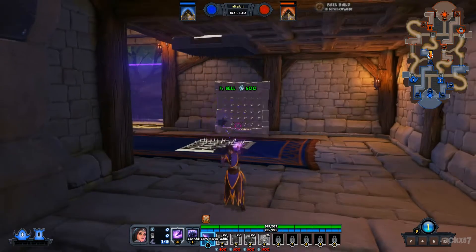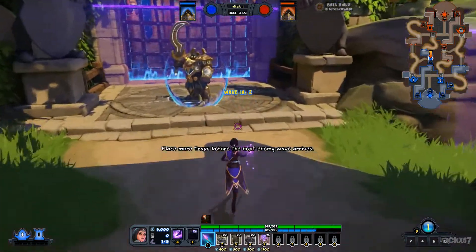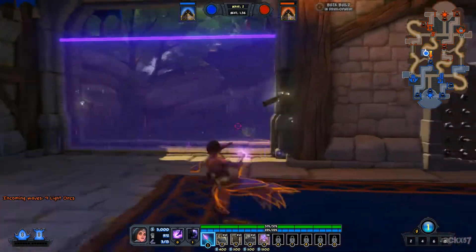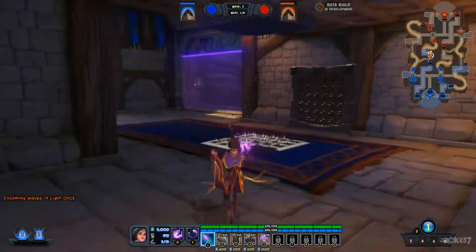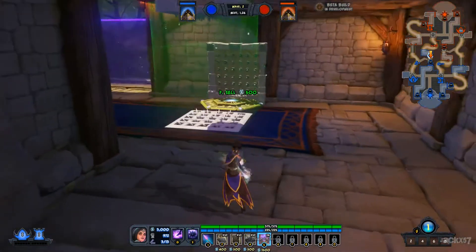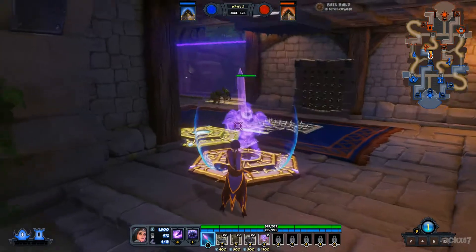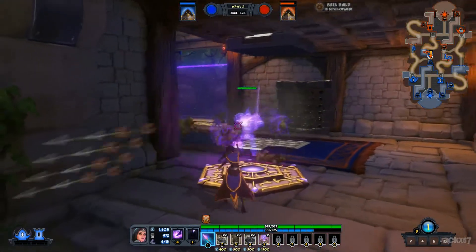Looks like the enemy wave is about to spawn. Here's some more coin — build a few more traps before the enemy's minions get here. Here come the enemy minions. Remember, kill everything. As a defender, it is up to you to use traps and abilities to make sure the minions do not reach your rift room.